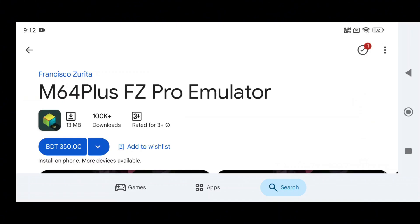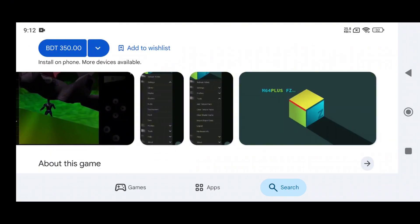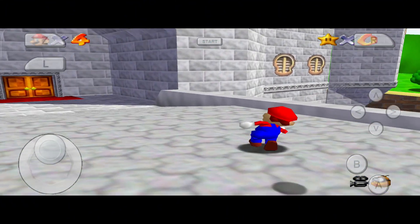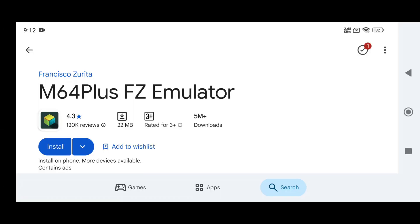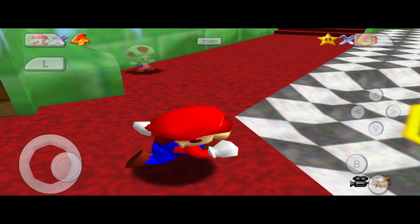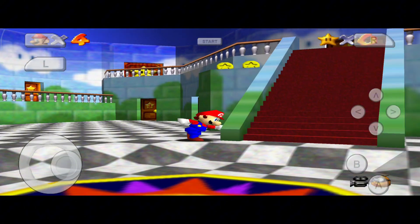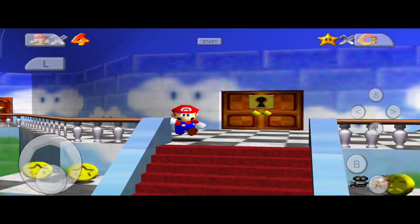Next is M64 Plus FZ Pro for Nintendo 64, at $3.99. You can actually get the free version with support for advanced plugins, custom controls, and shader syncing. The Pro version is smooth, but the free version M64 Plus FZ is almost identical in performance. You're literally paying just to remove ads and get updates slightly faster. For casual users or budget gamers, the free version is more than enough to play N64 classics like Super Mario 64 and Ocarina of Time.